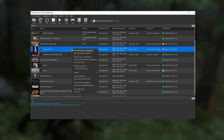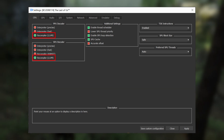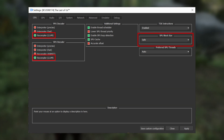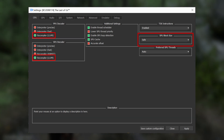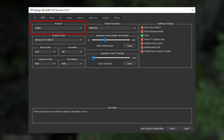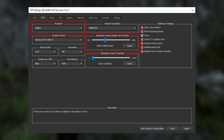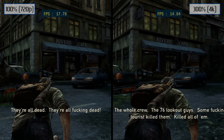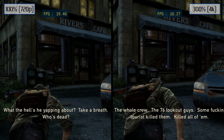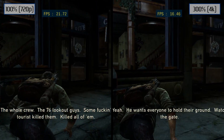Right-click on your game and set up a custom configuration. Make sure your PPU and SPU decoders are set to LLVM and SPU block size is set to safe, as anything larger than this is still very unstable with this game. On the GPU tab, just set the renderer to Vulkan and adjust the scaling to a value that makes sense for your PC. I set this to 300% for this video so that the game would be upscaled to 4K, but increasing it past 100% will impact performance a bit, especially on lower-end GPUs.